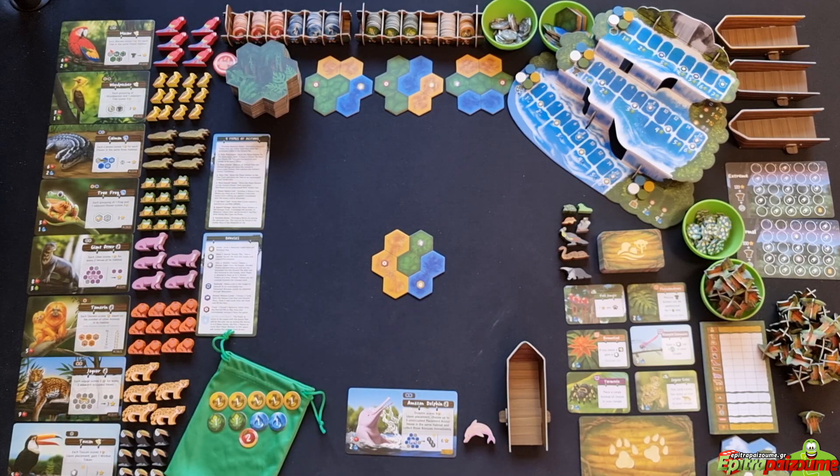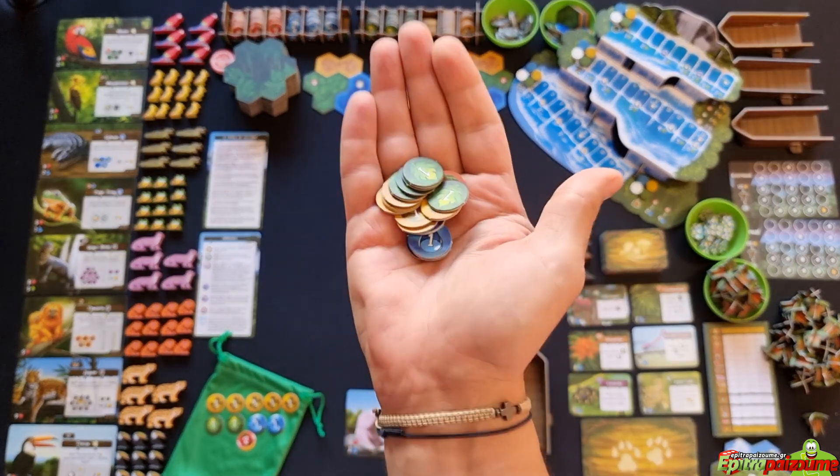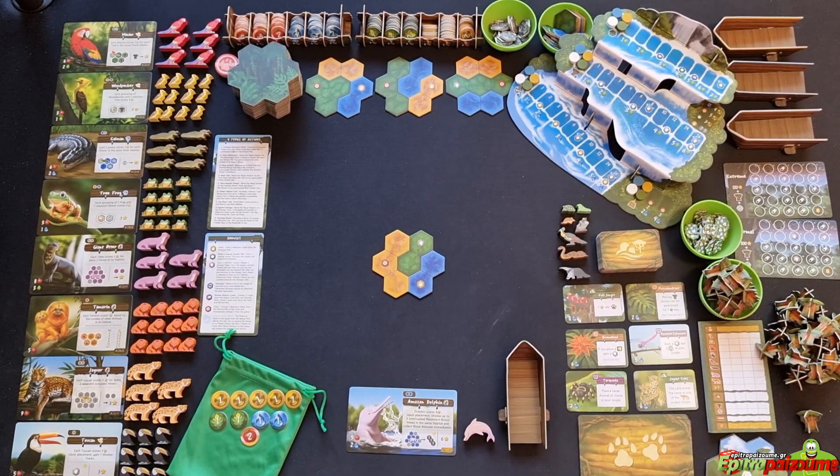You also have denominations of one for currency, leaf, and water tokens, plus a two-fruit token. These are only used for initially preparing your bag, since it's a bag builder. You don't get to buy any value-one tokens in the game — these are your starting tokens, which are the least powerful, and you need to get rid of them and acquire higher-value denominations later on.